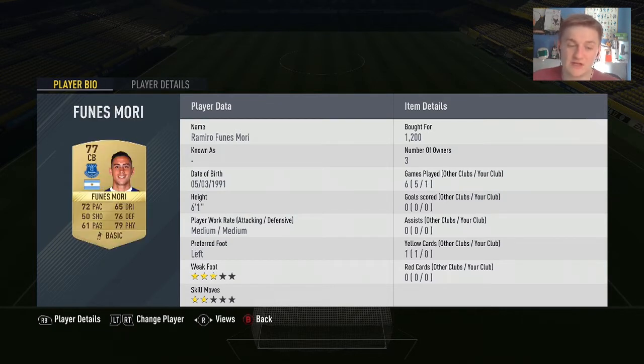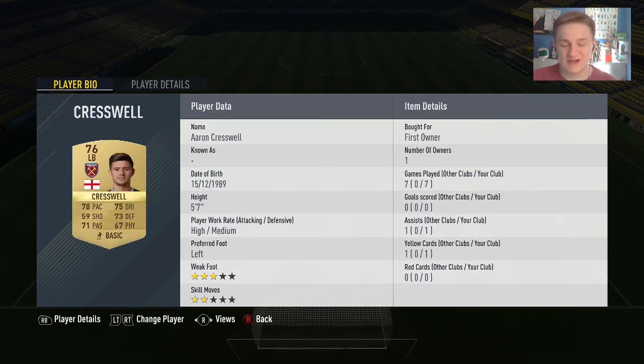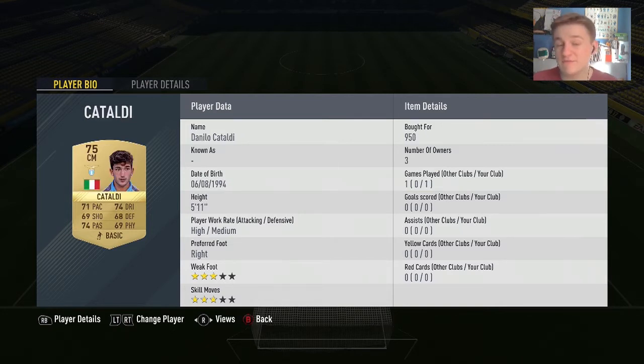Going on to the left-hand side, we have Funes Mori — above 60 passing, 72 pace, 76 defending and 79 physical. I really like Funes Mori on FIFA; he seems to be really overpowered for how low-rated his card is. Into the left-back position we have Aaron Cresswell from West Ham: 78 pace, 75 dribbling, not the best shooting, but he has got very good free kicks and I've used him quite a few times in my BPL squad builders.